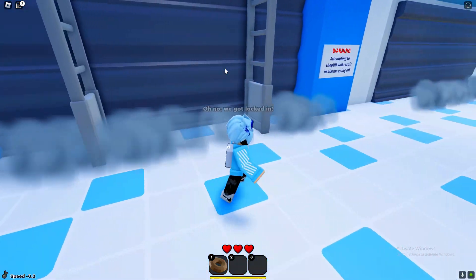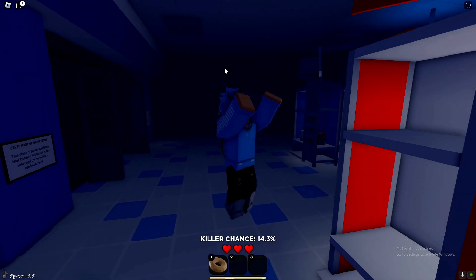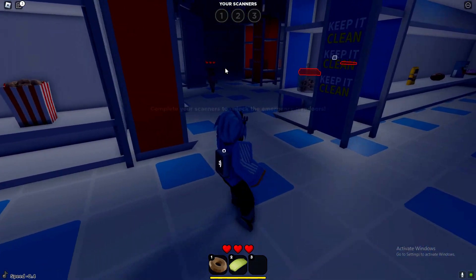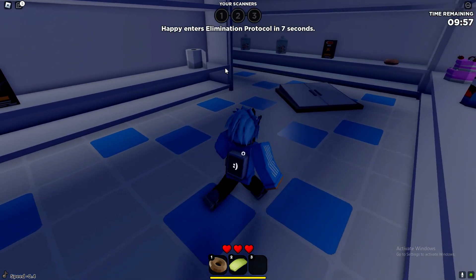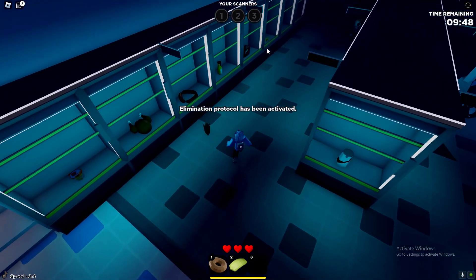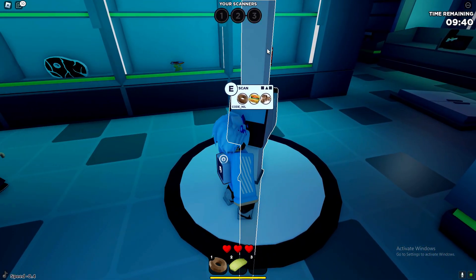What do we need to do? Oh god, we're locked in. Attempting to shoplift — okay, I'll just shoplift. I don't know what's going on guys. Complete your scanners — to escape. Okay, where are the scanners at? What's this? The scanner. Escape — complete your scanners. What are scanners? How do I complete these scanners? I honestly don't have a clue. Oh, a scanner! Okay.